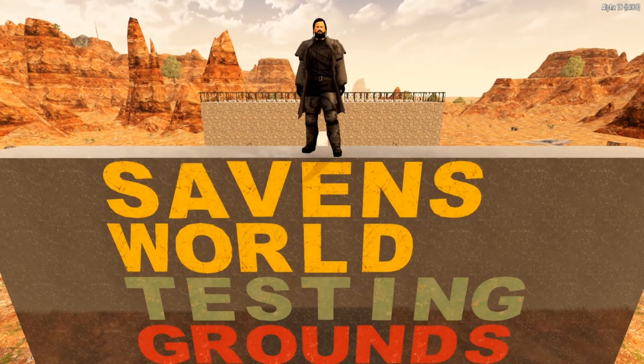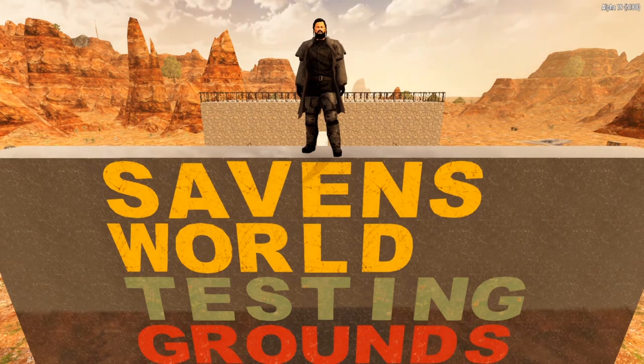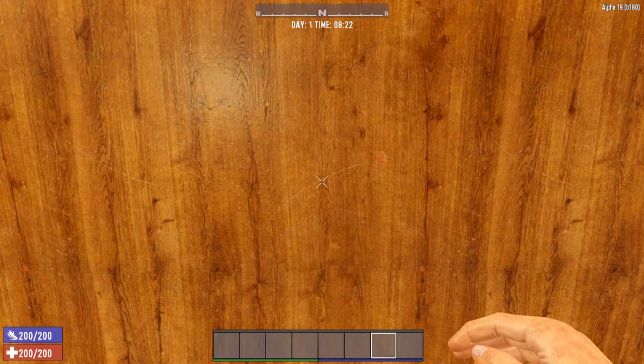Today we are talking all things crafting stations. We have a lot of info to cover and no time to waste, so let's go inside and get to it. Seven Days to Die is a survival crafting game. There are literally thousands of items that you can craft in this game. However, many of these items can only be crafted at specific crafting stations. So today we are going to discuss each of the individual crafting stations, how they are unlocked, what it takes to make them, and a general overview of what items can be crafted at each station.